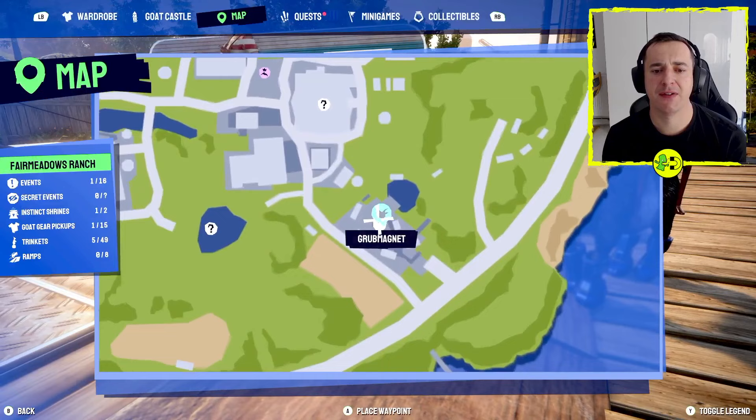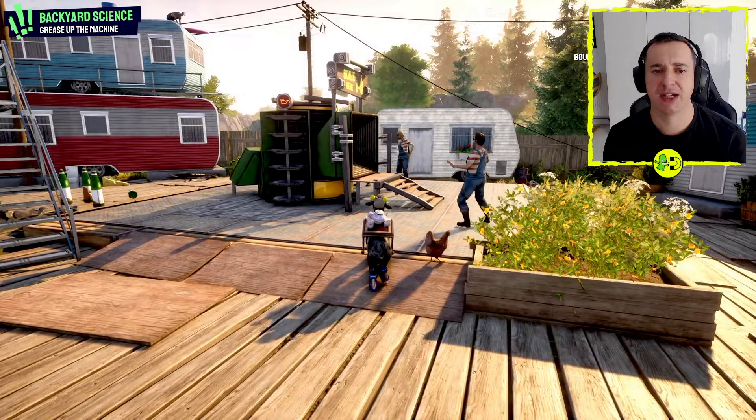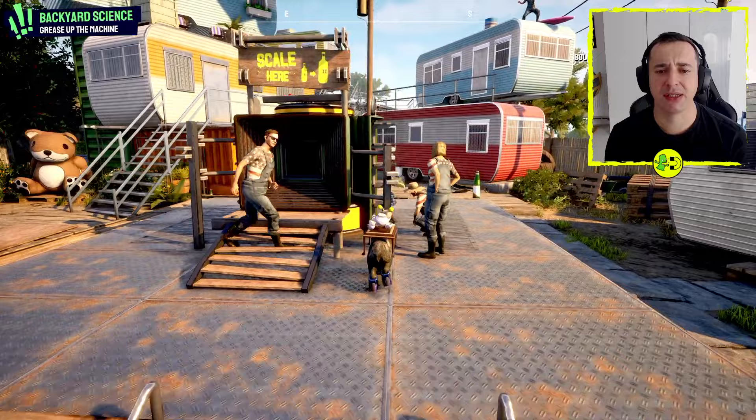There's our starting point. We come off to this area here and you will see these bunch of guys dance around this rather weird thing that says 'scale' here. You can't do anything with it at the minute because it's broken. And as a hint, you can see here is this little flashing oil light.